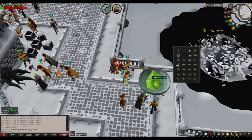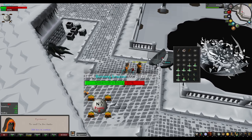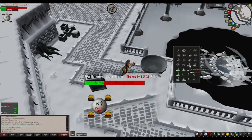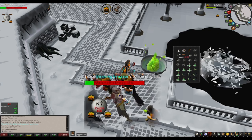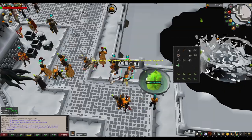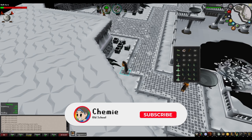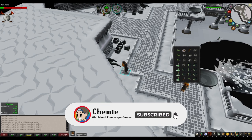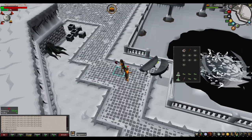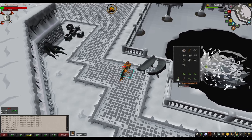The objective of the minigame is relatively simple: reduce the Wintertodt's energy to zero. To do this, you'll need to keep at least one of the braziers in the four corners of the map lit and the Pyromancers manning those braziers healed. Only one corner of the map needs to have a lit brazier and a healthy Pyromancer, but the more braziers and Pyromancers running, the faster the Wintertodt's energy will fall. If at any point there are no braziers lit or Pyromancers healthy, the Wintertodt will slowly begin to heal energy.